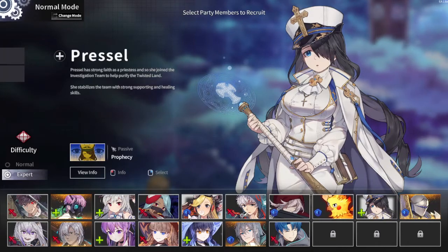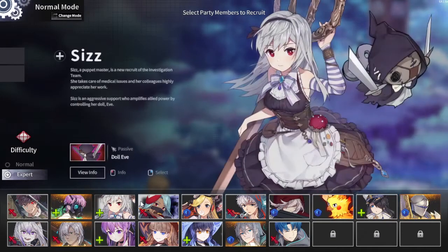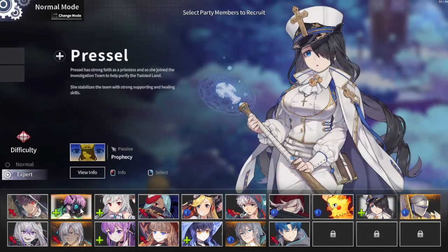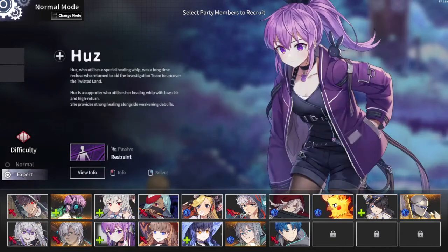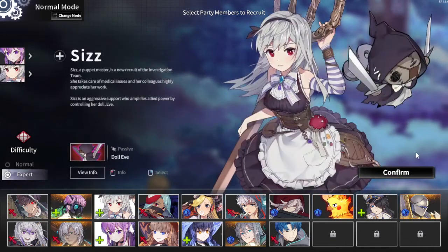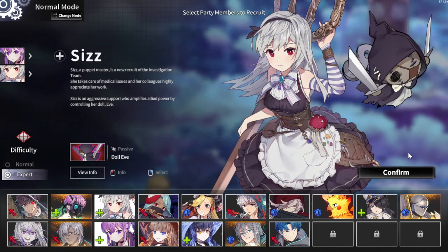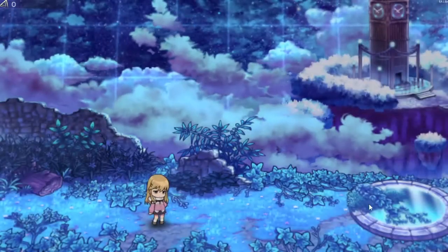Out of these four, the ones with the best damage potential are Huzz and Sizz. Next would be Pressel, and Joey is mainly just a healing bot. So I want to start a run with Huzz and Sizz. Yikes. Let's try it. It's gonna be such a bad idea, but we're gonna try it anyway.